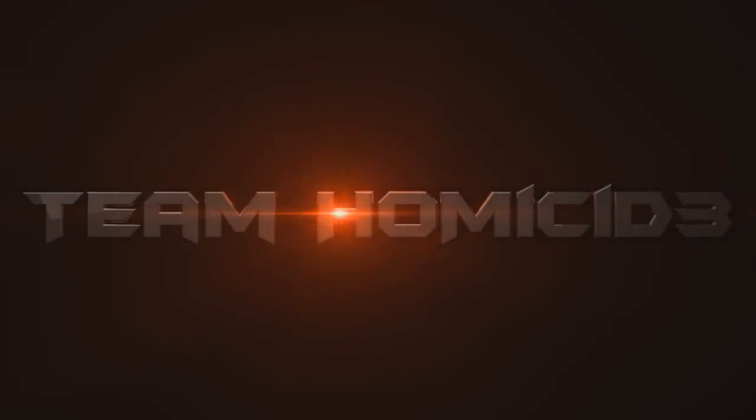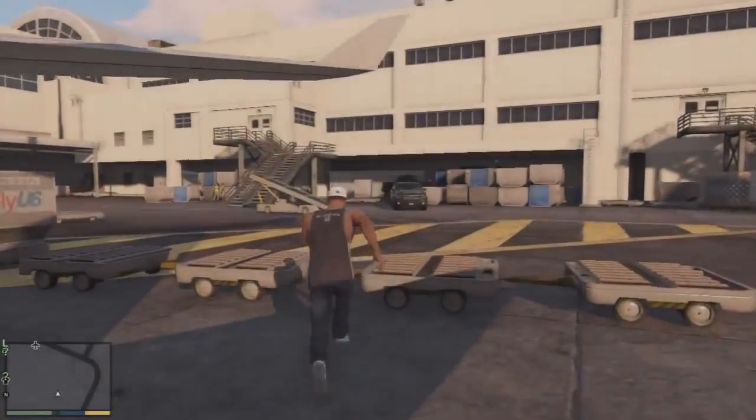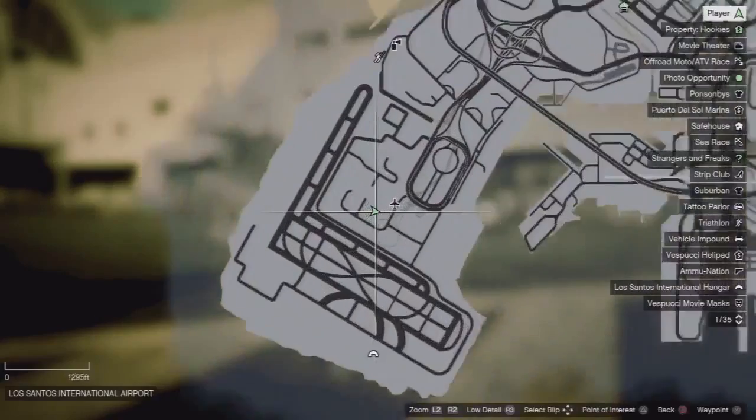Yo, what is going on guys, HomicideNager here bringing you a new wall breach technique that you can use pretty much anywhere that there's a low roof. In this case it's going to be the airport, and I'm going to show you exactly where this is at on the map.